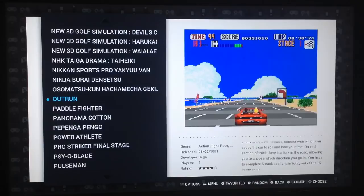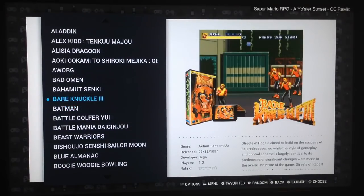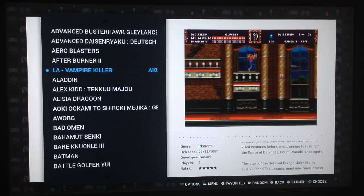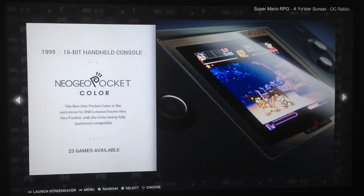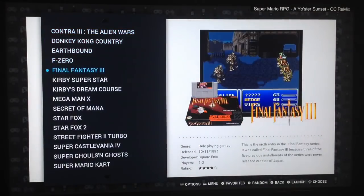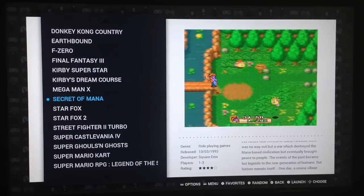Actually, every game has a video preview, as you can see. Let me show — Batman, Bare Knuckle which is Streets of Rage, as you can see. Every game has a video preview — Vampire Killer which is Castlevania. Obviously we also have the Mega Drive standard, and I've added systems like the Super Nintendo Mini Classic, which is also a completely independent system showing the same lineup of games as the Super NES.